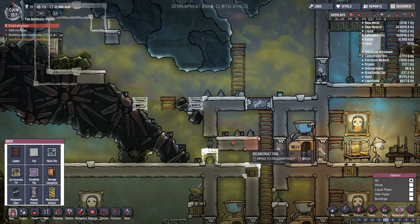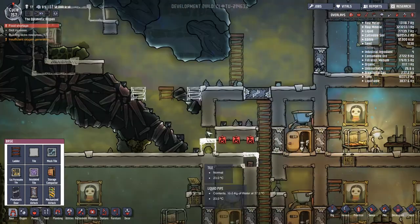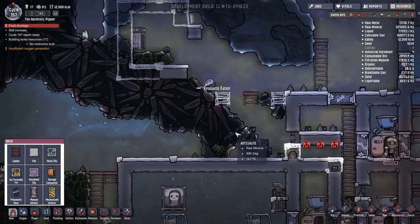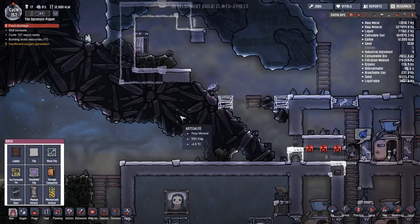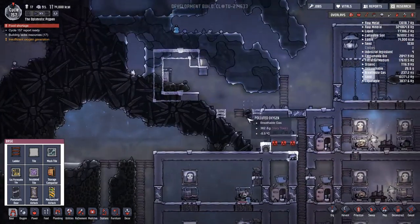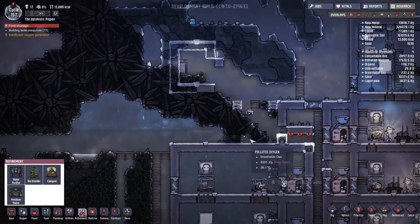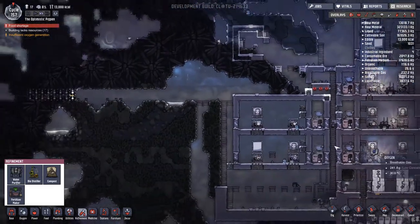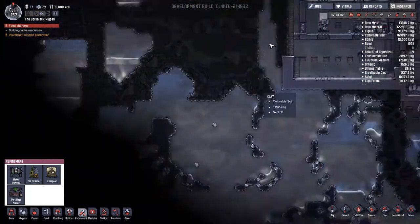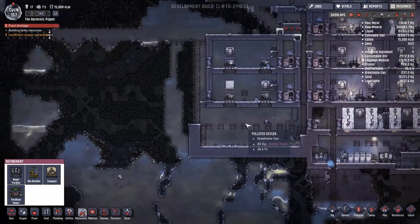Now we can start deleting a few things. I'll want to get another toilet up here and think about having another cot. Or maybe this is a good place to put the slime distillery — is it called a slime distillery? Bio distiller, okay. Maybe we want to put that here. We've got quite a few down this way but I think I want to try and move some over to where these puffs are dropping the slime, though it's a bit hard to get to.